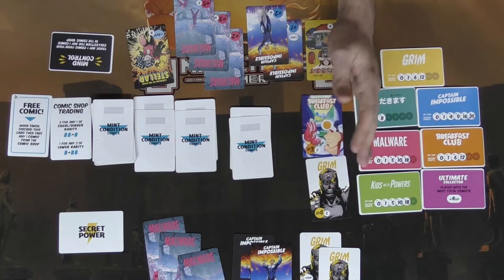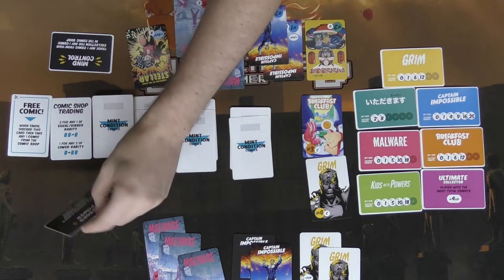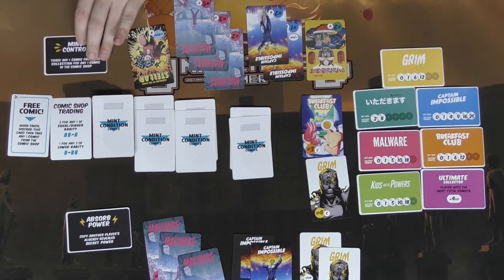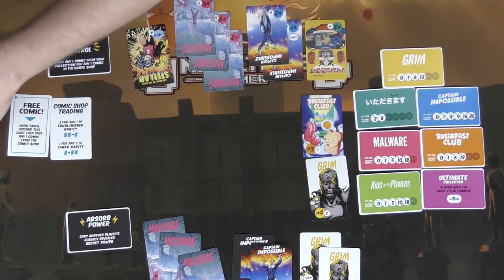That's the basic idea — you keep going back and forth until the entire deck runs out and all comics are distributed. The other player will hopefully use their Mind Control secret power. After everything is distributed, you add up victory points.